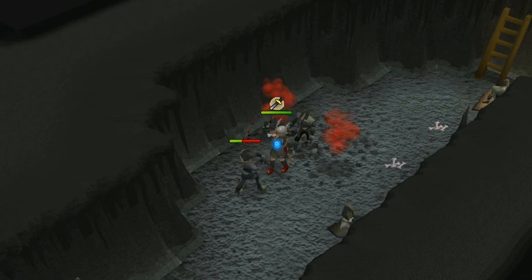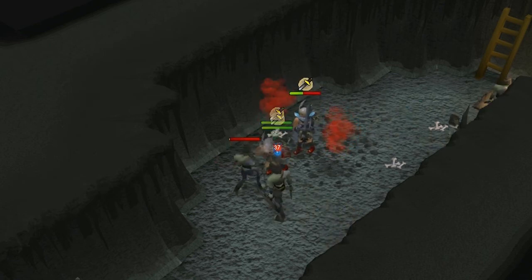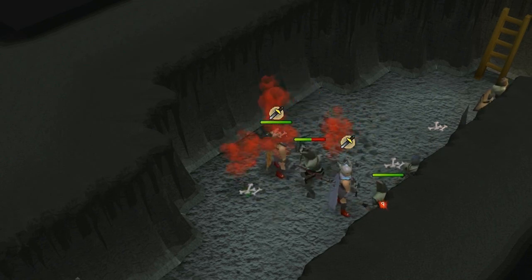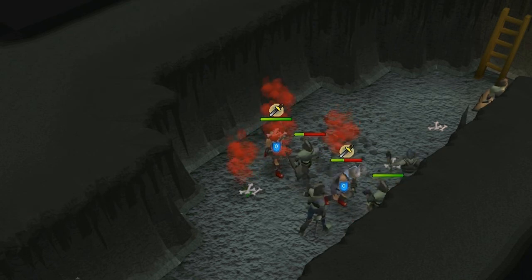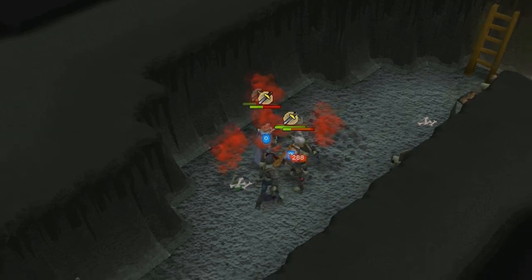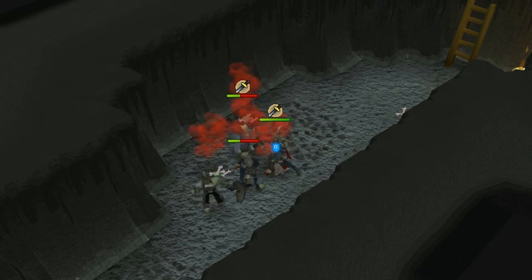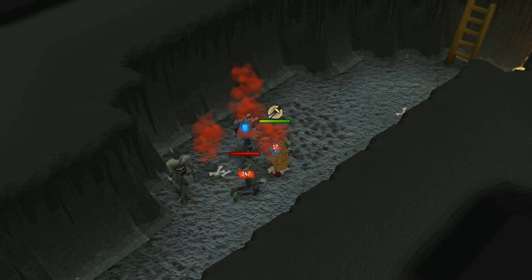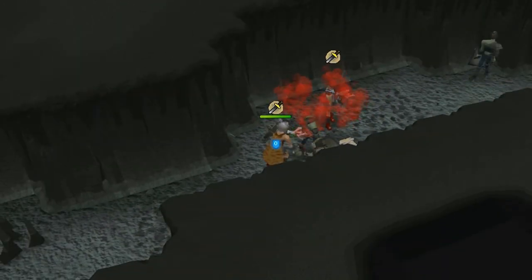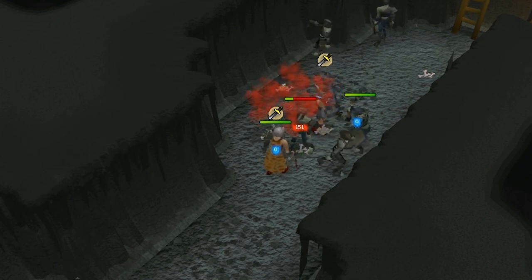As you see, the zombies are right here at the ladder. Turn on your prayers and get to attacking right away. You will soon find out they have low defense, and combined with your prayer, potions, gear, and strength bonuses, you will be ripping them apart. Keep your auto retaliate on to help speed up your training even more, but always keep an eye on your prayer. It is also an option to use only a prayer like Piety and rely on your Excalibur to heal you — this method also works just fine.